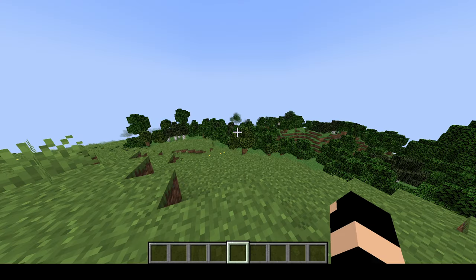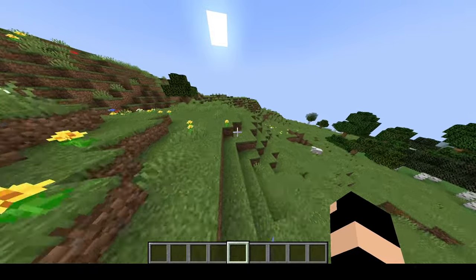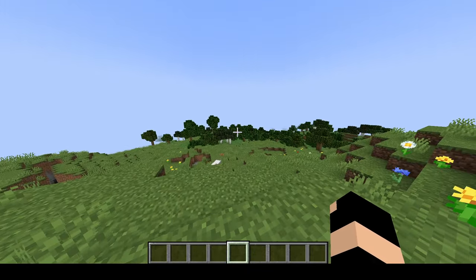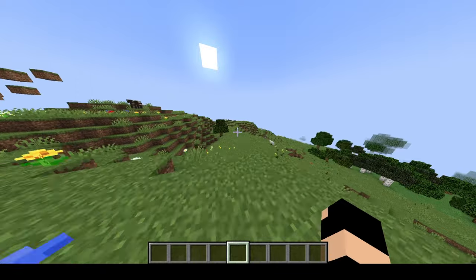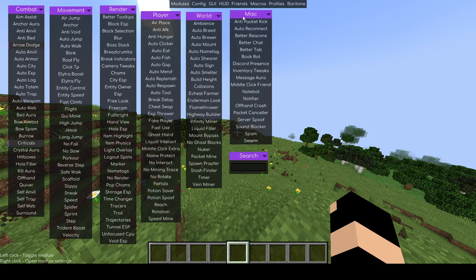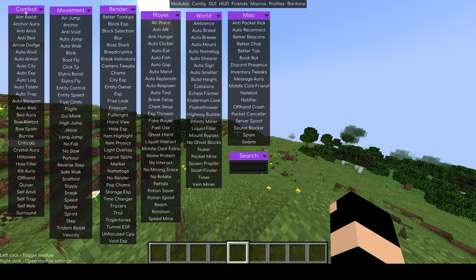Hello everyone, my name is Electrolab and today I'm going to be reviewing the Meteor hacked client and just some of the basic hacks that you can use on it. Once you've installed the Meteor client into your Minecraft game and you've got it all up and running, to open the hack menu you're going to press the right shift button on your keyboard and that's going to bring up all of these hacks. We've got miscellaneous, world, player, render, movement, and combat — these are the main sections — and there's a little menu at the very top as well.